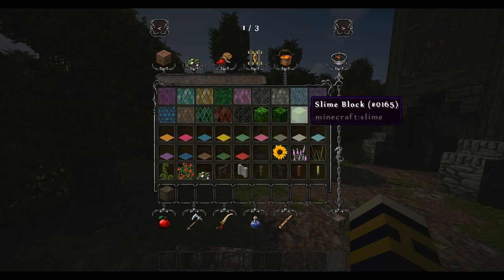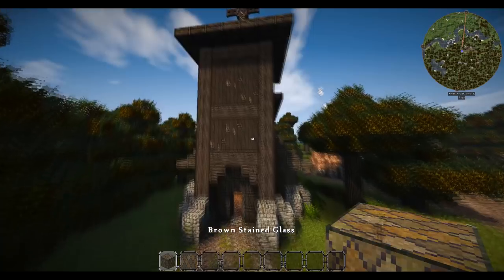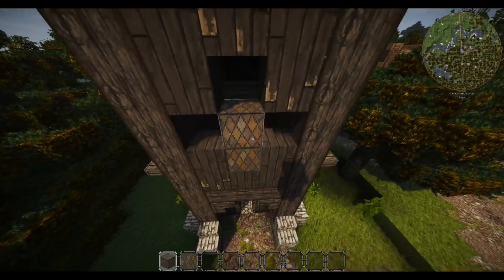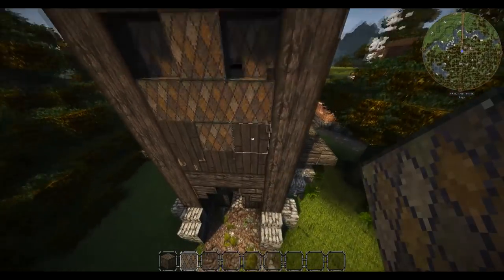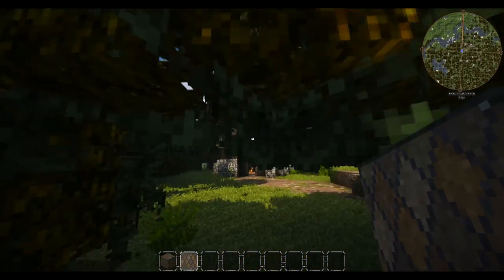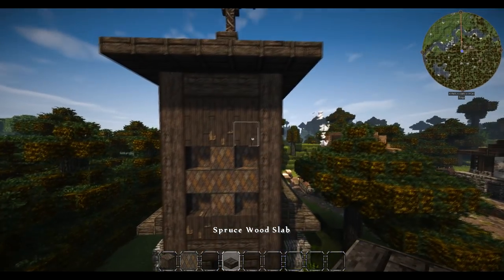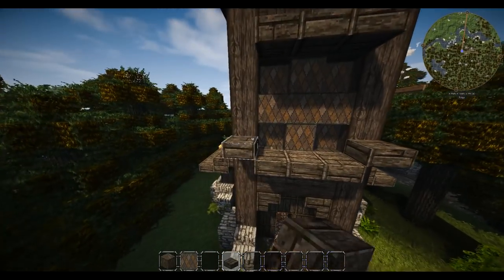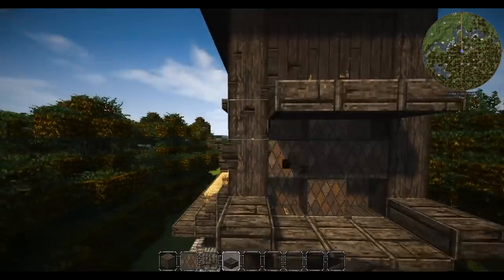We need windows because it's really really dark inside with shaders. There's a big window supposed to be on this, around about here. I'm doing something like a big star type thing — that doesn't look too bad. The real question is how am I going to make it look more circular.